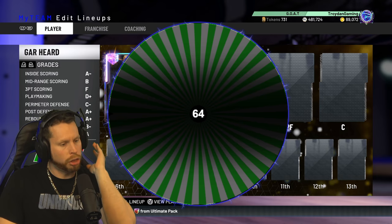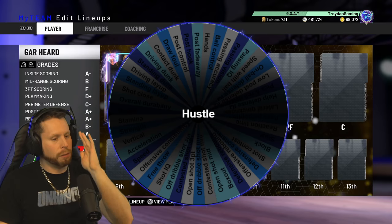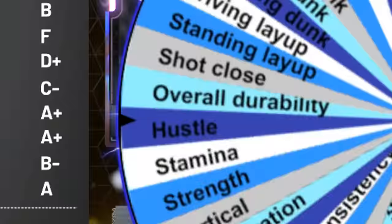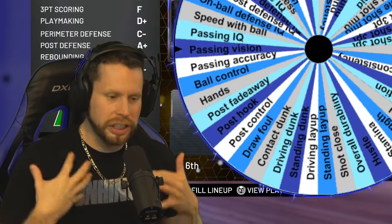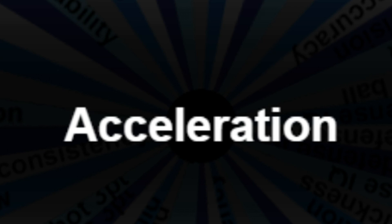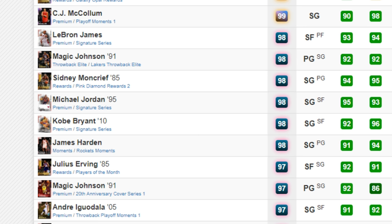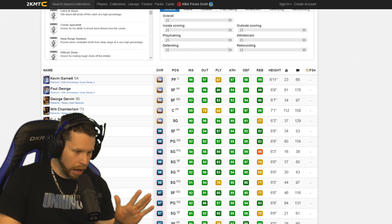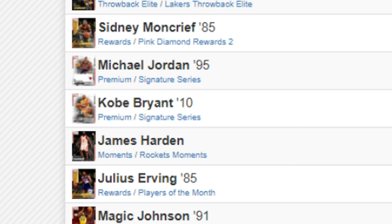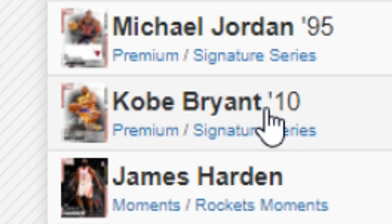We spin again — 64 was the highest we'd had so far, so I want higher. We get 95. The attribute lands on acceleration. There's no way someone bad has a 95 acceleration. We have some decisions — a lot of players. I see Kobe Bryant signature series, Paul George, Kevin Garnett. The only problem with this Kobe is that it's a pink diamond. Do I want a pink diamond Kobe?